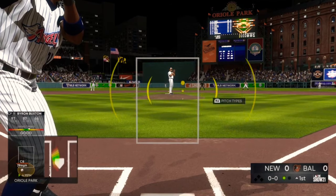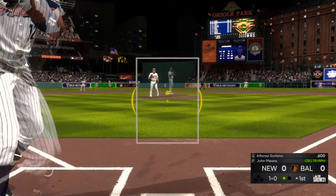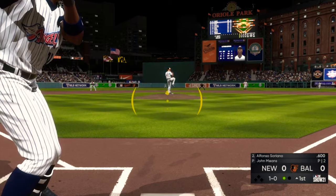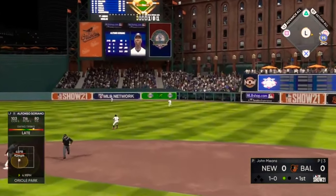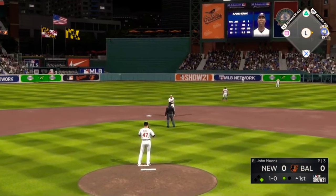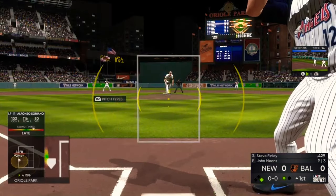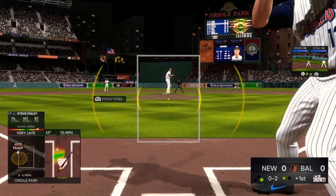Now we're up with Soriano. John Means threw a curveball low — don't swing at that. Wait for your pitch. He throws the strike and that should be a single at first. I'll stay with him at first and try and score him with Steve Finley up now, because if I get the run it's even better than just getting a double. If you have a speedster on the bases, you want to go ahead and try and steal a base — there's even more XP you can go ahead and get.